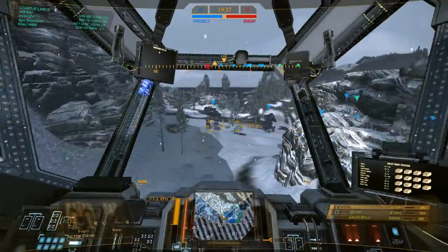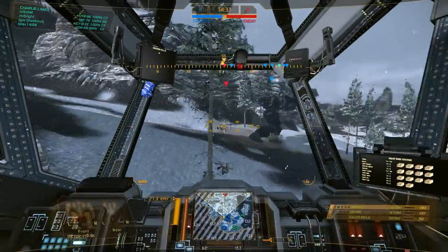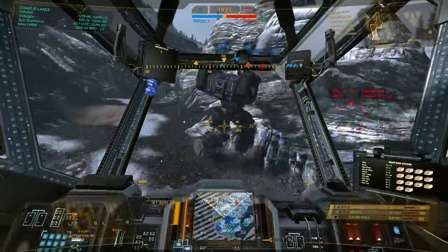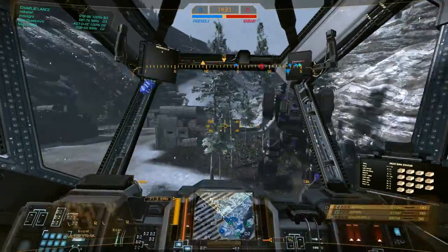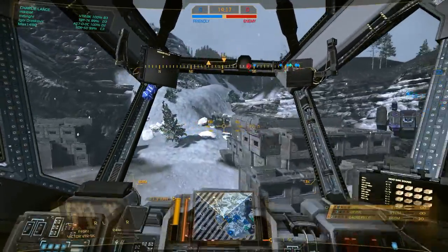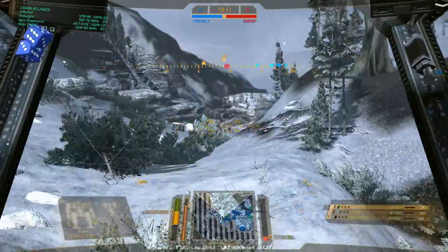My friend Zan told me, 'Why don't you try doing a jump sniping build?' And jump sniping in this game is considered — you're considered to be an asshole when you do that. It's kind of a cheesy build, I'm not gonna lie, because you basically get to not be put in danger while you jump then snipe. But you know, it's still a sniper build, so I'll show you guys.